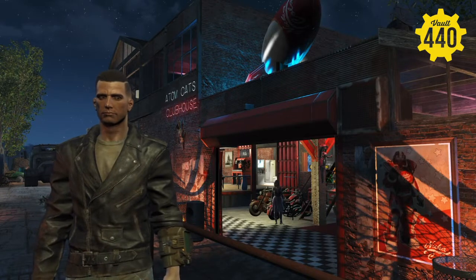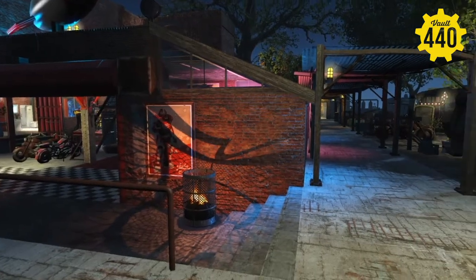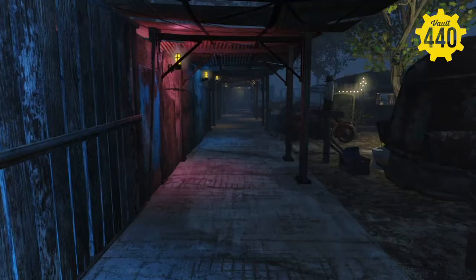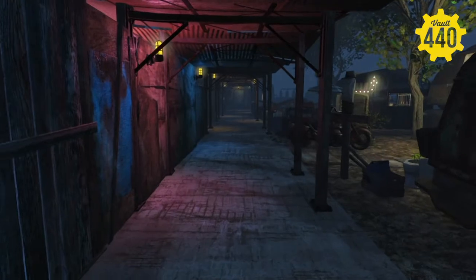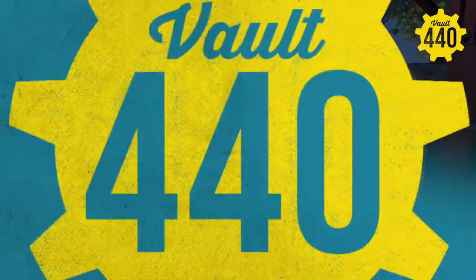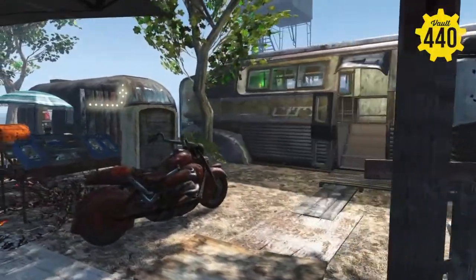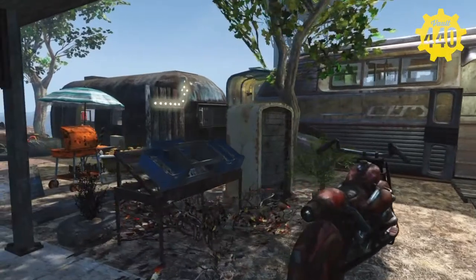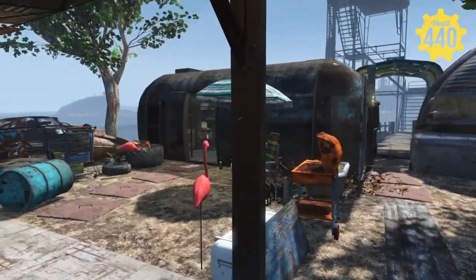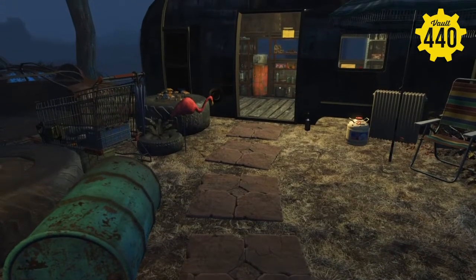Now off behind the Red Rocket gas station and behind off to the side of the AtomCats' clubhouse, we have a covered area — I thought this was pretty cool to have as a walk path. And off to the side we have more junk, maybe some living spaces. We got an old broken-down bus here, and also another mobile home spot. This would be more of a junk storage area for scrapping.